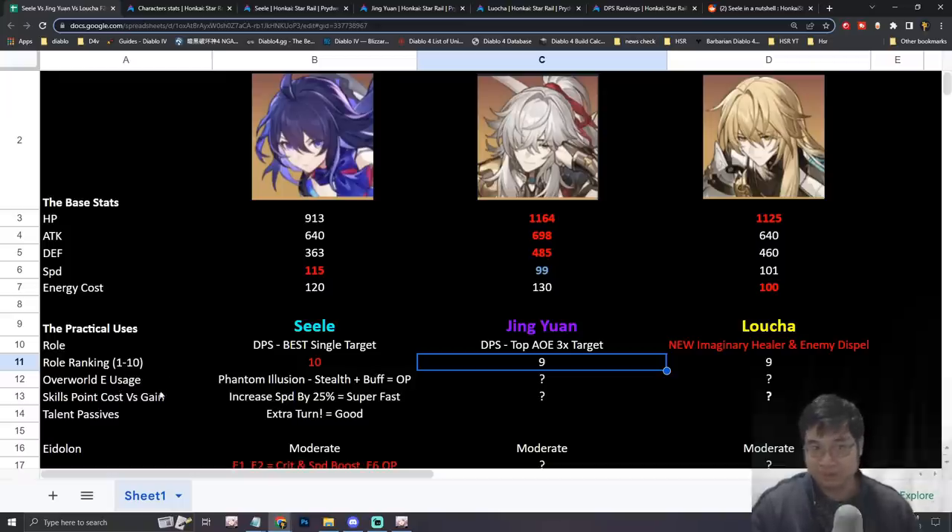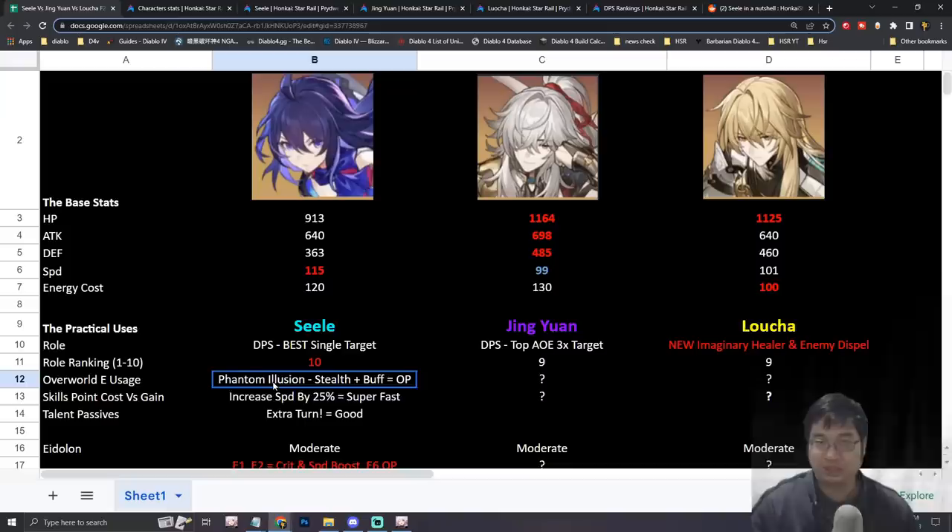In terms of overall skills and talents, Seele has very powerful abilities: a stealth skill, a buff to move faster, a speed increase, and extra turns when she kills enemies. Overall, for practical use, Seele is definitely number one.